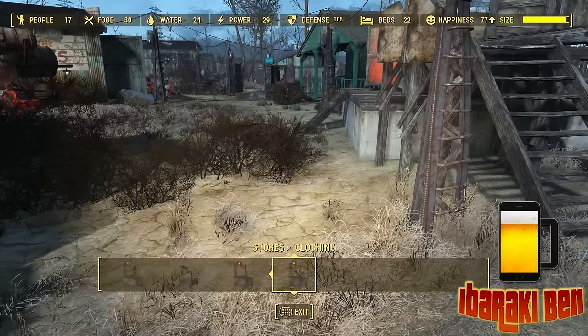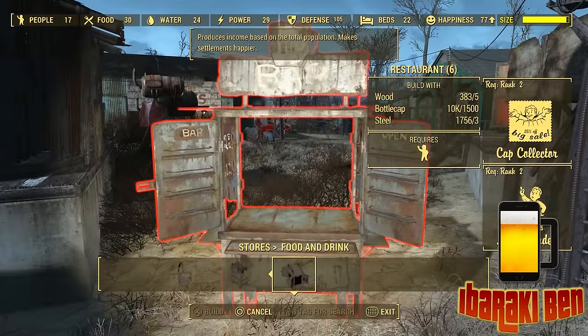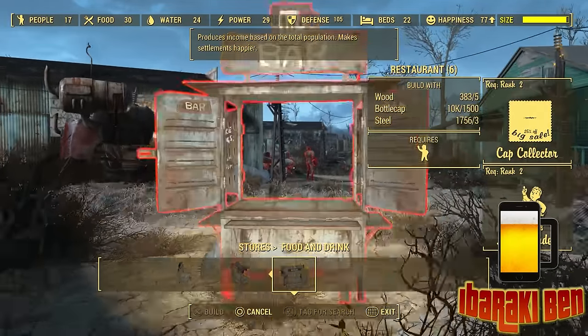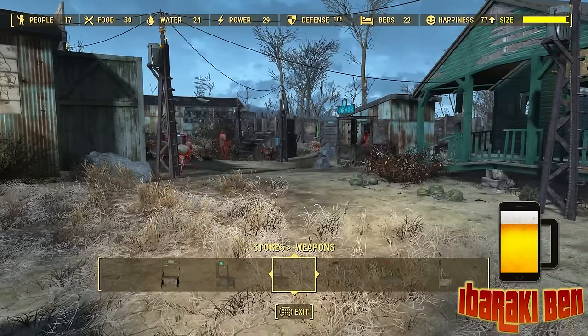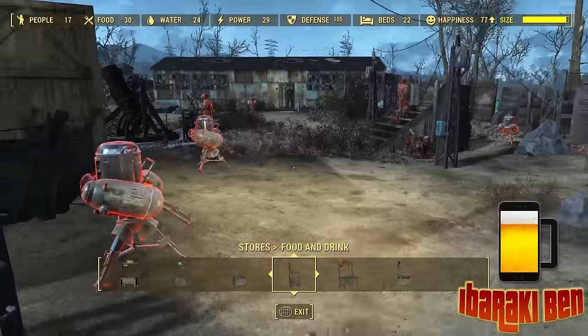So you've got the various different kinds of shops. There's the food and drink store — so I can make a bar, which would be nice. Now the stores will also contribute to your settler happiness, especially the clinic and the food and drink. If you've got those, your settler happiness will increase.